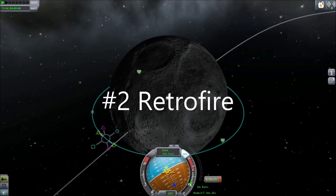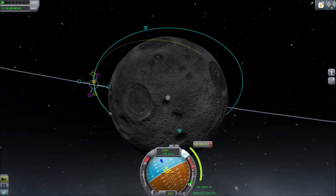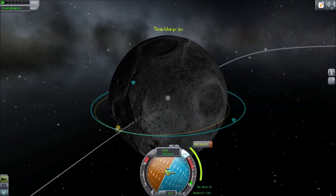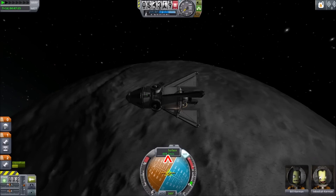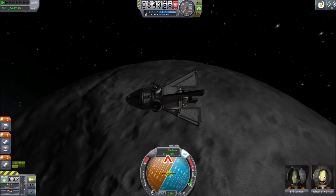Number two: retrofire. Fire your engine in your retrograde to slow down and drop out of orbit. On your first landings, it can help to plot a maneuver and follow the node. Fire your engine at the yellow circle with the X until you drop out of orbit. Click the speed at the top of the nav ball to toggle it until it displays your speed versus the surface.